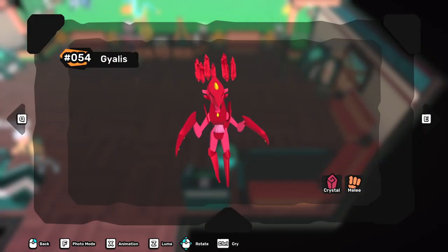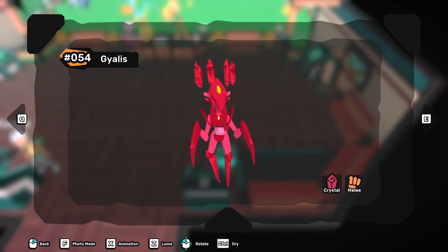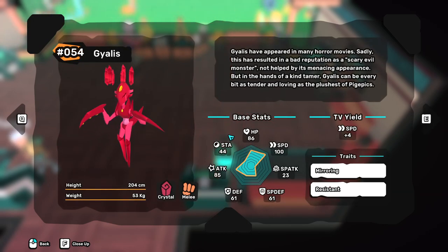Hey guys, welcome back to the channel, this is Sagar and today we will be taking a look at Gyalis. Gyalis is a strong offensive tem which is the only melee temtem not weak to mentals, and can threaten them back with crystal moves. It is currently also a good counter to Wulfi, who is very common in the meta.